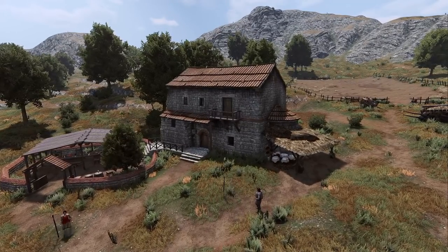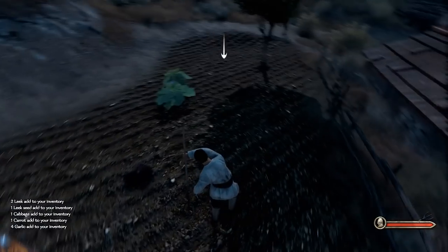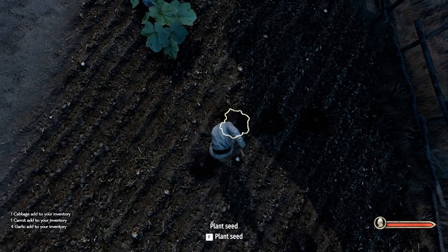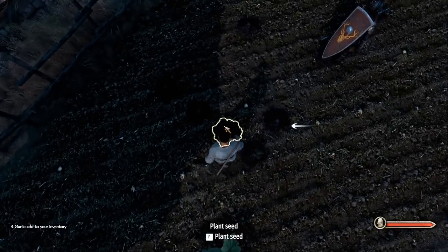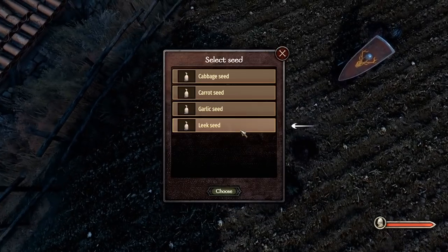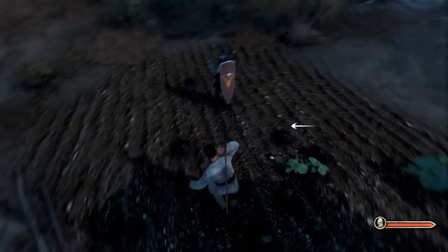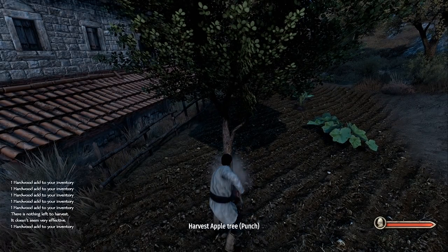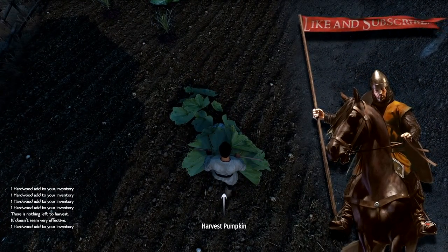Only village houses will have the farming option, which makes sense. All you need to start farming is a simple pitchfork and seeds, which can be acquired in the town's market. Then go to your plot of land at your house and just go ham on the dirt. Afterwards, you should see a small dirt hill where you can plant any seed you acquired beforehand. Right now, you can plant apple trees, cabbages, carrots, garlic, leeks, and pumpkins, but I'm sure the author will add more in the future.